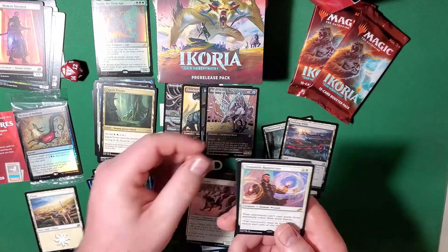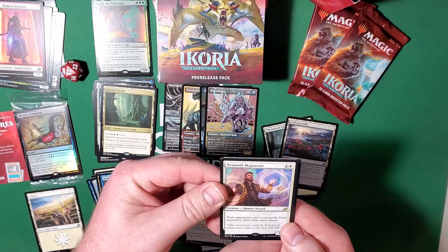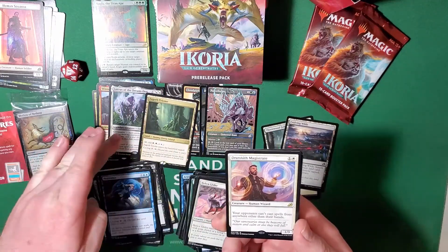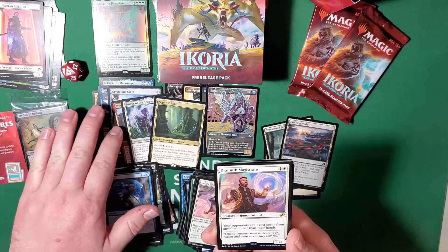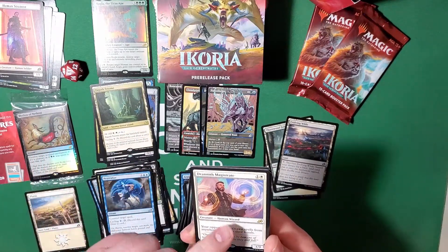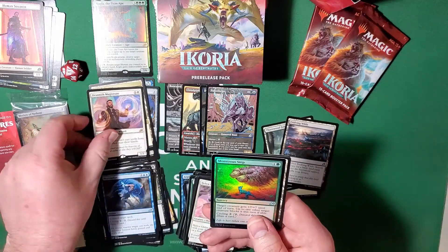Drannith Magistrate — your opponents can't cast spells from anywhere other than their hands. That really helps against Lurrus, where you can cast from your graveyard, as well as escape cards. Garuda and Winota don't count as casting, they count as playing, but escape cards do count for Drannith.